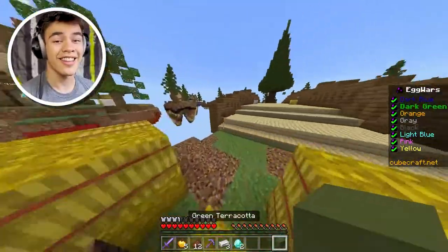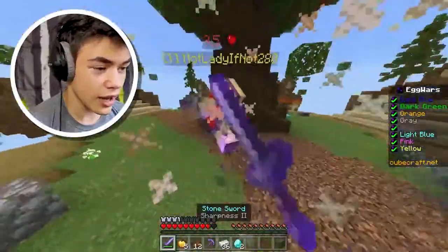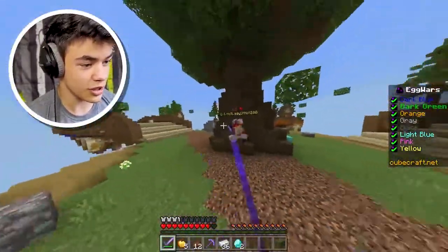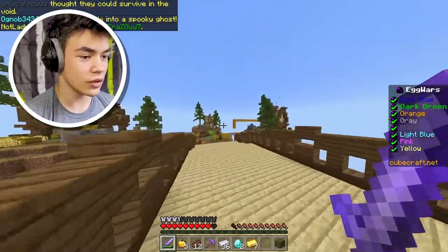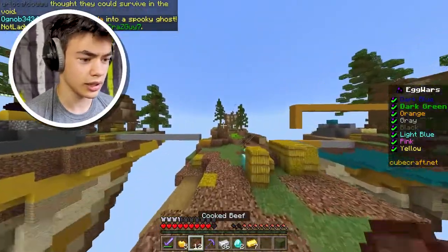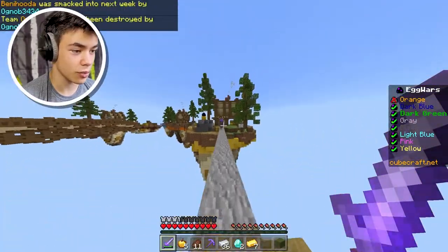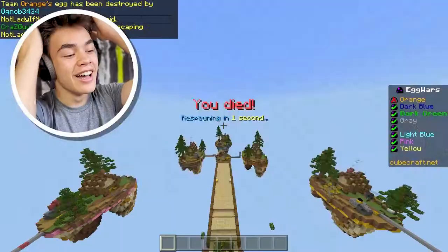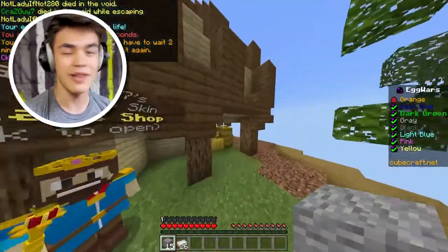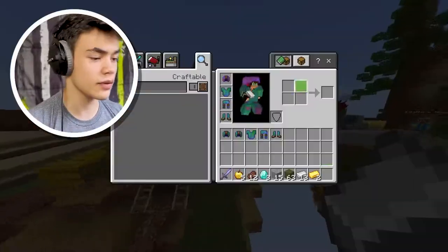Let's head over to another person's base. There's a yellow guy right here — what's up, Mr. Yellow? This guy might actually be somewhat good. He's got an undefended egg, but I forgot to buy blocks. Oh no, how did I die to that? I'm not even thinking at this point.